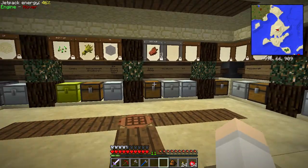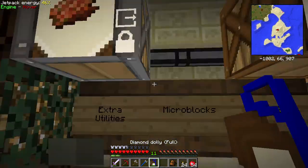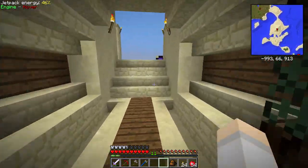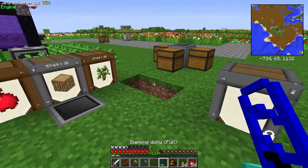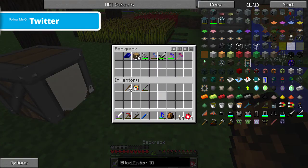So if I grab my dolly and grab this chest and head on back over — this one's wood — so if we head back to the other base and put down the barrel here, we should be able to link these things if I actually have the rest of the stuff that I need, which I don't.